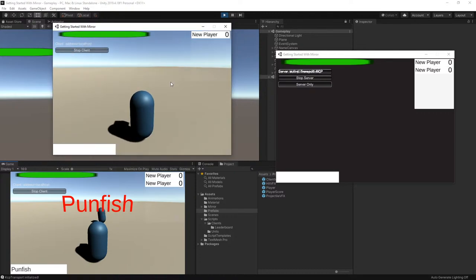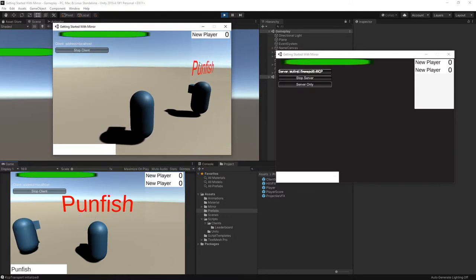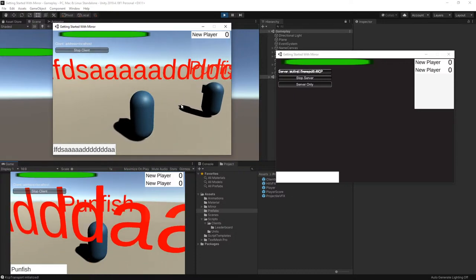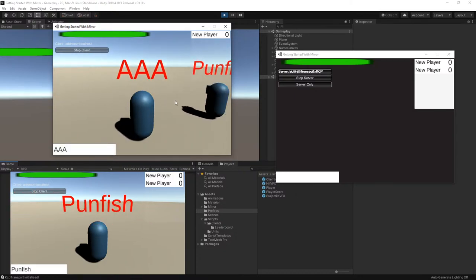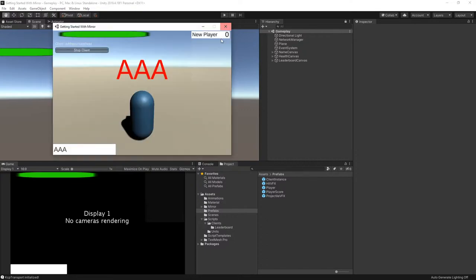Clearly something is not working right. I can see pun fish but I only see one player entry and it doesn't have pun fish's name. Something's not working — I expected it to say 'new player' until the name was updated, but I also expected both names in the list. It's probably not adding a player name for itself. Let me add a debug.log to see if I'm getting the target RPC call.